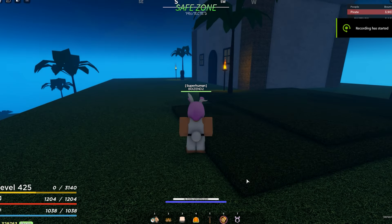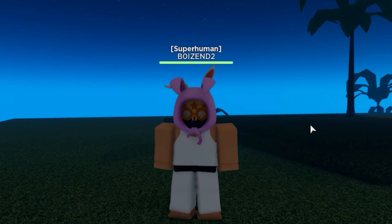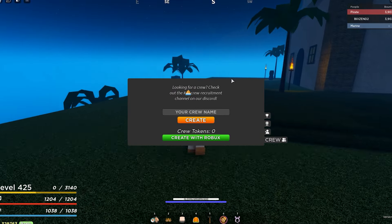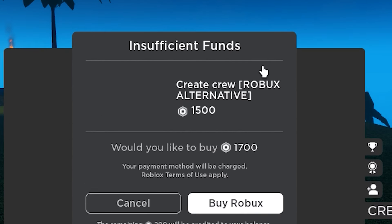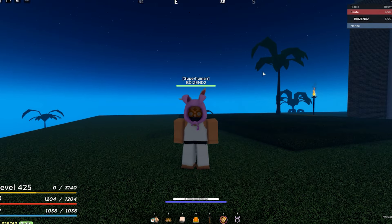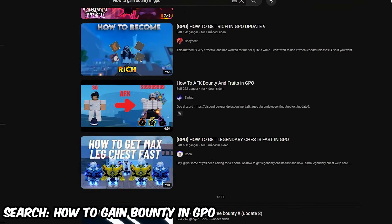Step 1: Making your crew. When it comes to creating your own crew, there are two important things you need to know. To create a crew, you either have to have 200k bounty, or you could make a crew by buying it with Robux, which will cost you around 1,500 Robux. There are only two ways to gain bounty in GPO, and that is by bounty hunting or ship farming. There are plenty of videos on YouTube on how to gain bounty, so make sure to check those out.